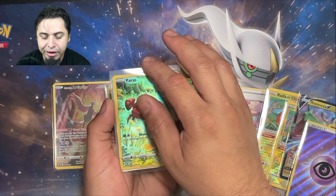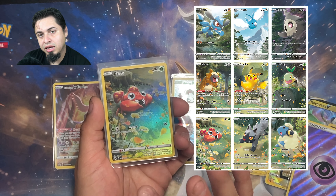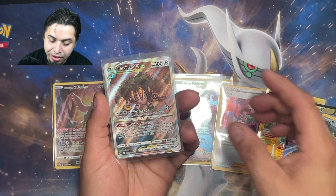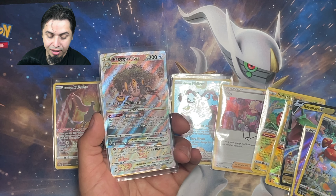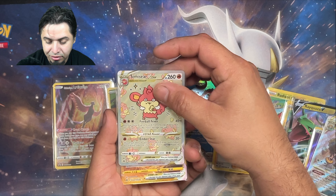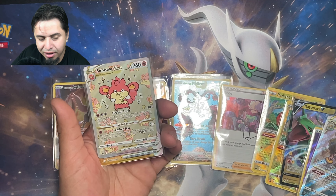We got a Galarian Gallery Parasect — this one goes with the picture where you combine nine cards and get a full picture. We have a Regigigas V-Star — look at the art on that, beautiful card, looks rustic and old. And we got a Simiseer V-Star — I'm not sure what art style this is, maybe Chibi? But cream of the crop — we got the Origin Form Palkia V-Star gold card. We got two gold cards now in my collection, and hopefully I'll be able to complete the other two.